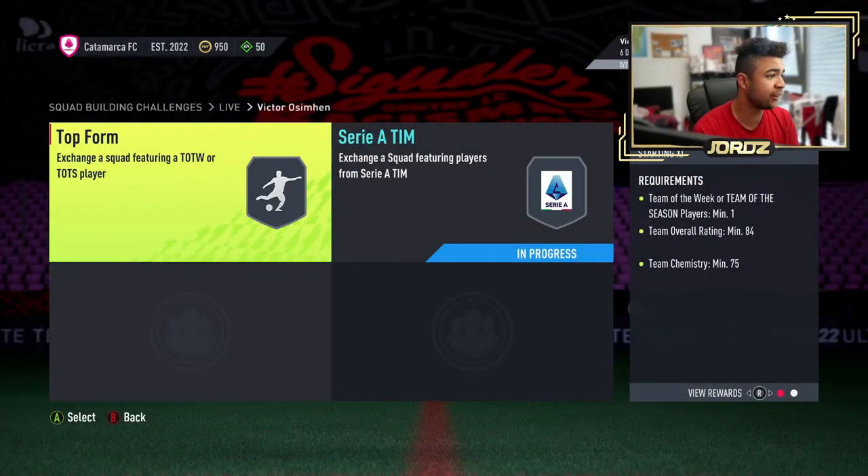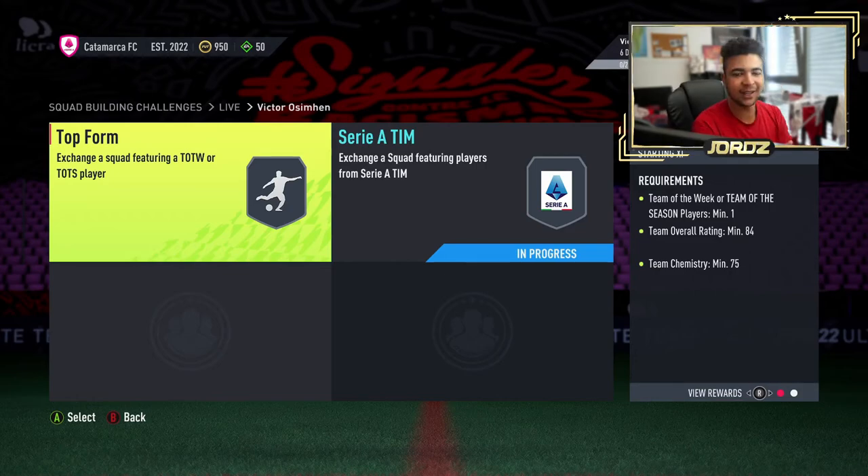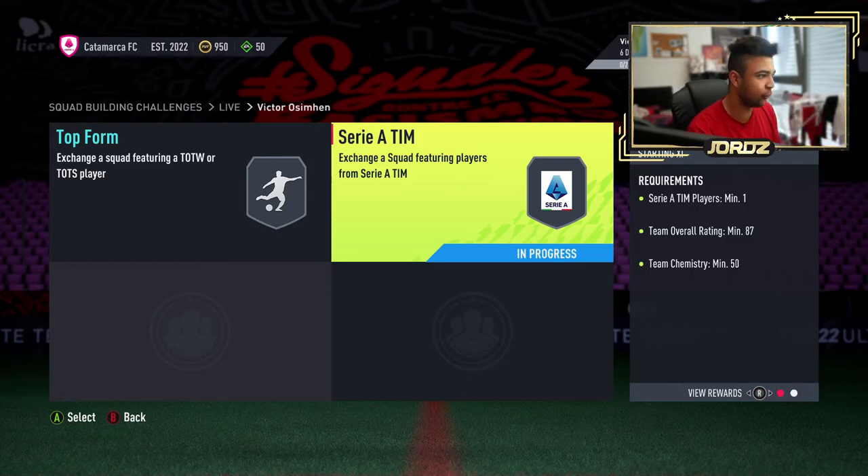Let's get into the SBC segments. The first one is called Top Form — requires a Team of the Week or Team of the Season player, 84 squad, 75 chem, for a Prime Electrum Players Pack. That's not too bad. The second one is 87 — it does say in progress, I tried to complete it already but don't have enough in my club yet. It requires one 87 overall player with 50 chem, and that's for a Rare Electrum Players Pack. The low chemistry of 50 makes it relatively affordable.